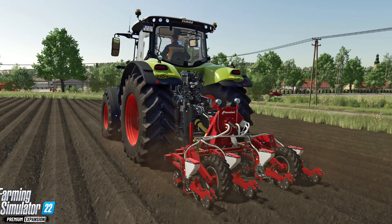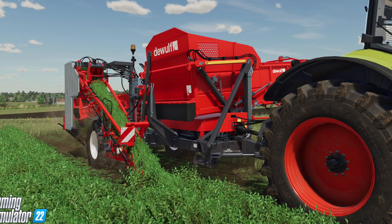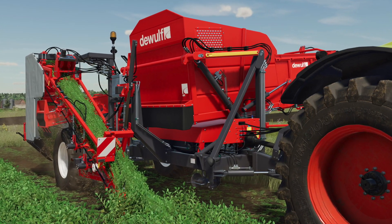Speaking of seeds, we'll also be getting some new seeders to go along with it. For harvesting, there are four different options. We've got the Dwarf GBC shown here, and you can also use the self-propelled harvester coming with the pack — the big one — or you can use the other two trailed versions available as well.